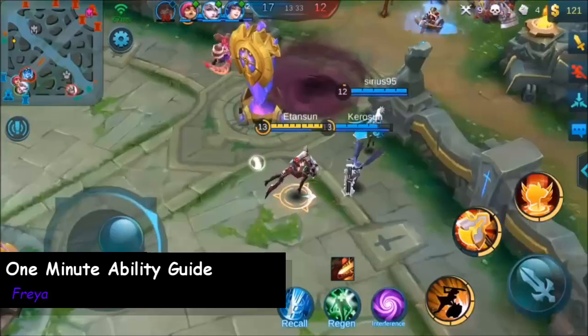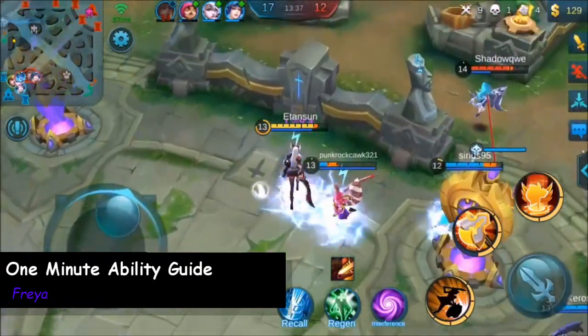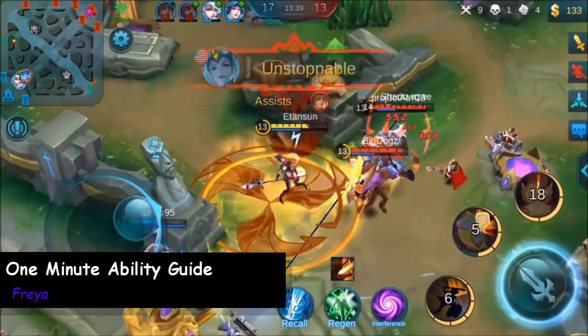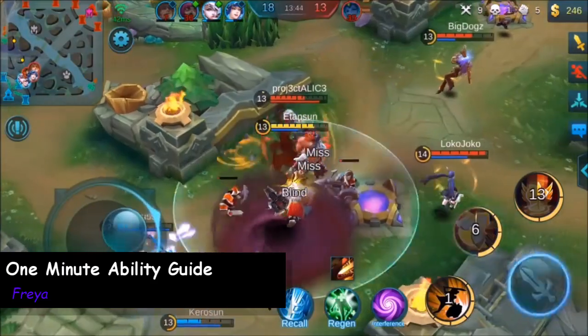Hey guys, ET and Sutton here from Sumbros, knocking out the 1 minute ability guide on Freya. Freya's passive is easily her worst ability and one of the worst passives in the game. It occasionally gives her the ability to do extra damage vs jungle monsters as well as enemy heroes.